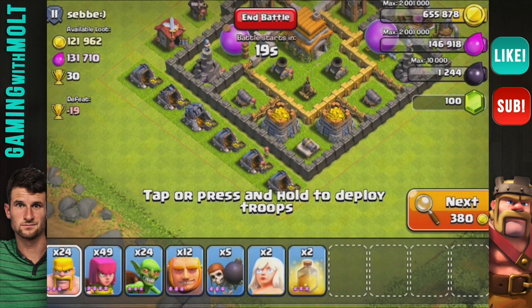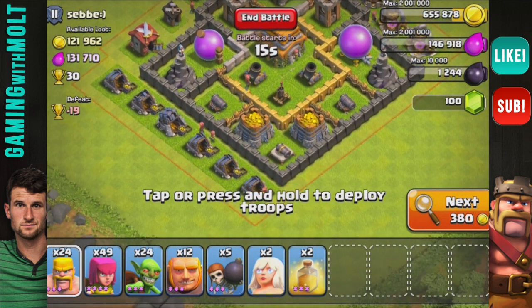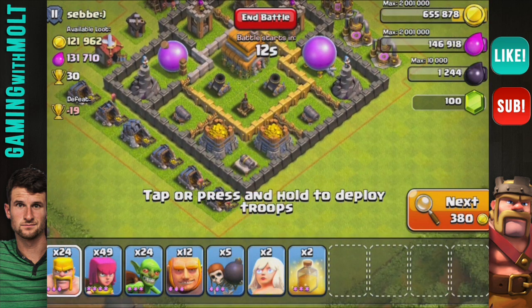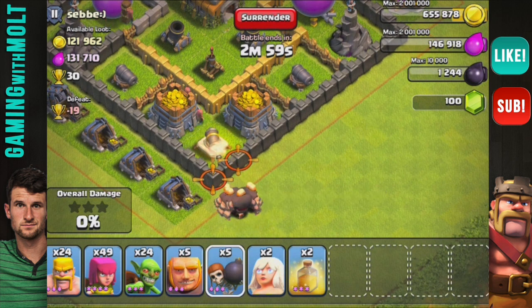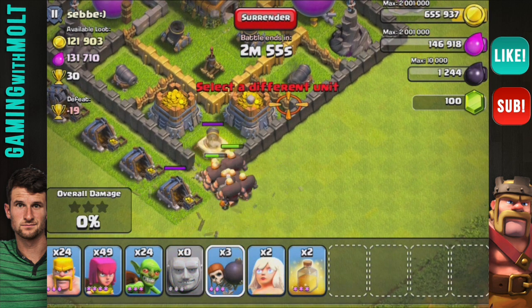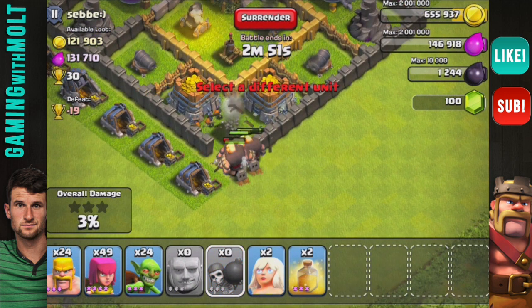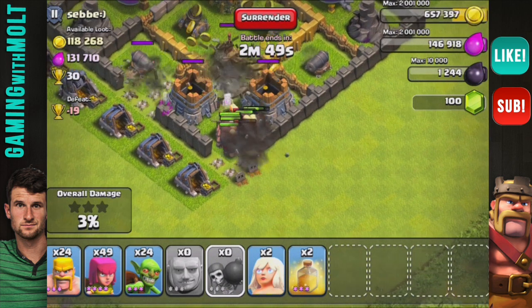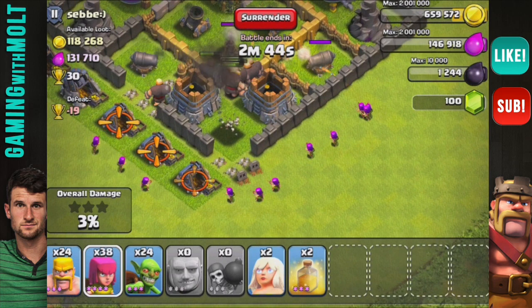This base has 121,000 gold and 130,000 elixir. We're going to try to get up into the center so we can get to that air defense. My wall breakers are going to go over that cannon — there we go — hopefully that wall breaker goes right into the center. Yes! Going for the air defense — all right, good, they are going for the air defense.